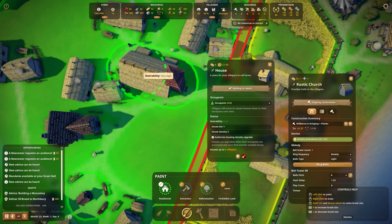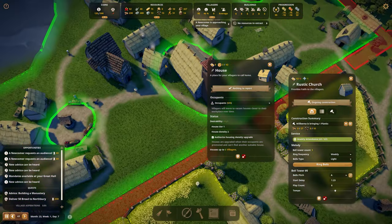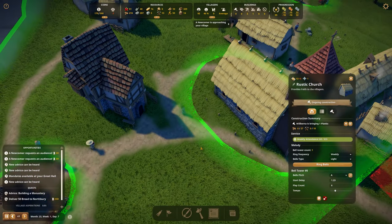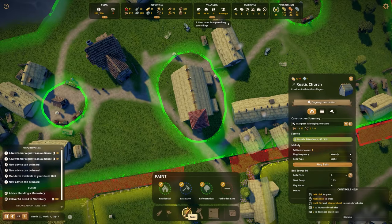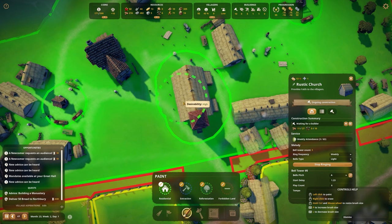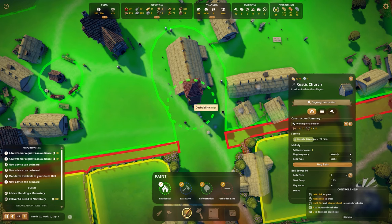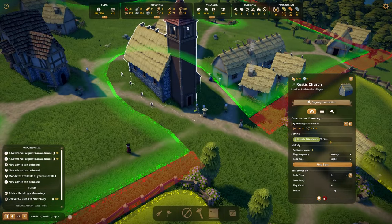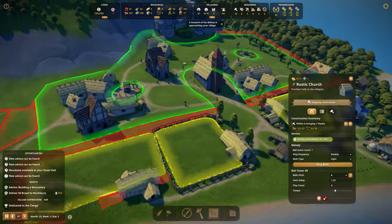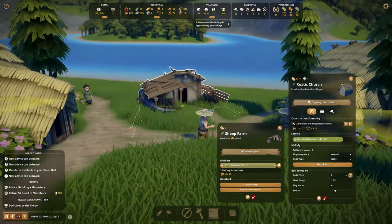Oh gosh — I don't really like this house being so close to the church. Can I remove the painted zone so they don't build this close? It's too narrow. I cannot move it. I'm just going to destroy this house and hope they build another one nearby, just not right up against the church.